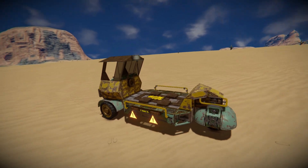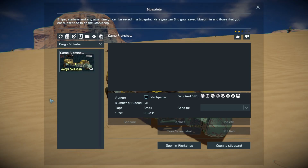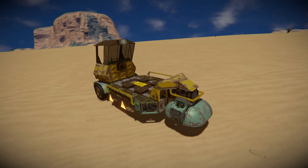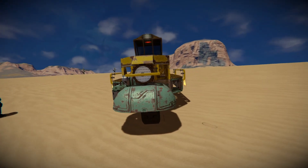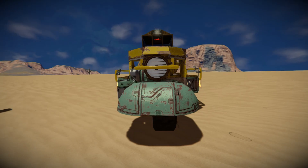Pressing F10 and finding the support menu — the Cargo Rickshaw is 178 small blocks, using a couple of the DLC packs. We see no information whatsoever up here other than the very fancy thumbnail, so I'm just going to give this a thumbs up. We'll run towards the very front, have a quick look around the outside, go through the controls, drive around for a bit, and then put a nice heavy cargo container in the middle and see how that changes things.